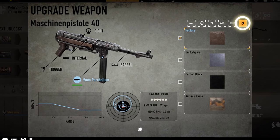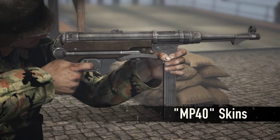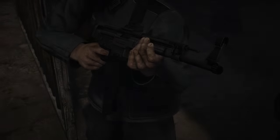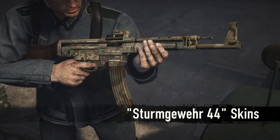We have added the following weapon skins. For the MP40: Dunkelgrau, Carbon Black, and Autumn Camo. For the Sturmgewehr 44: Carbon Black and Sumpfmuster.